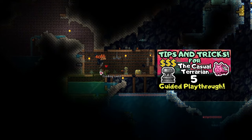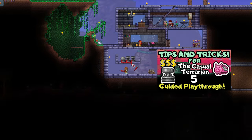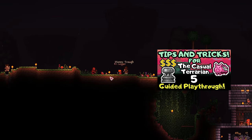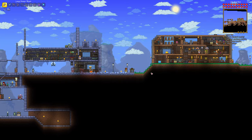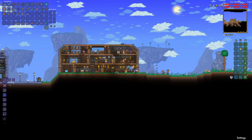Last episode, we did lots of spelunking, built our first money farm and even got a money trow from the blood moon. If you haven't watched it yet make sure you check it out now! Today let's build our herb garden, craft some potions maybe and take down the bee queen. Perhaps we can explore a bit of the underworld too.